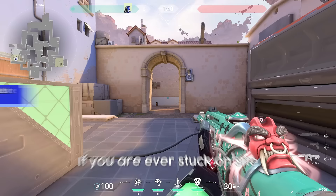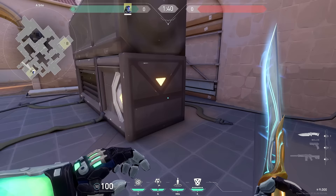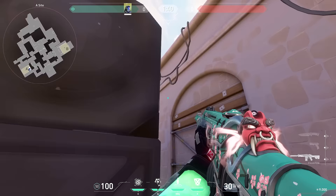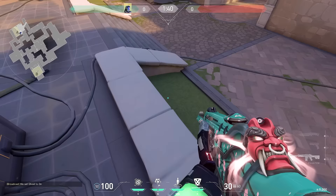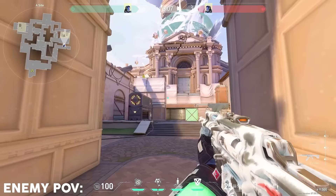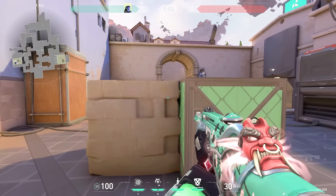If you are ever stuck on site, there are a few different flashes you could use to help yourself out, and your team can also peek off of it. If you're ever stuck behind generator, see these two wires — aim to the left of it and just do a normal throw. The flash will pop right here, allowing you to sprint either side without getting blinded. You can do the same type of flash off of this wall right here.